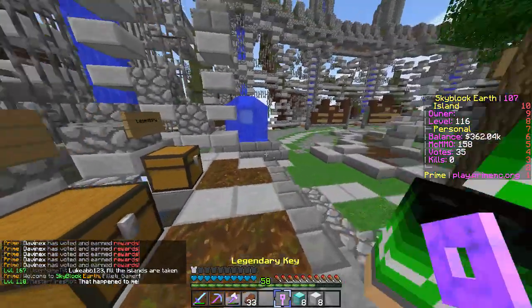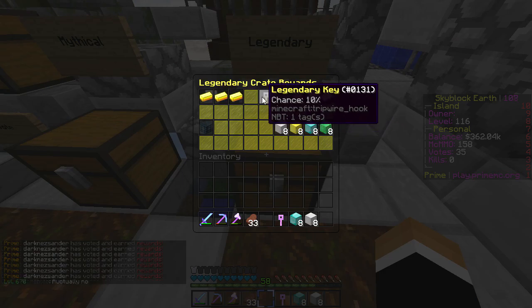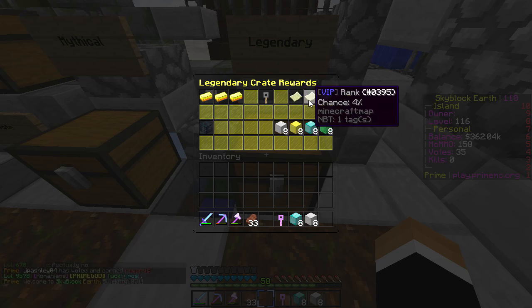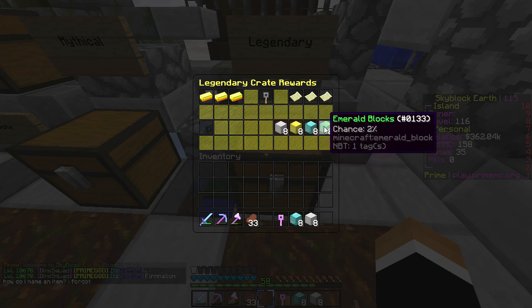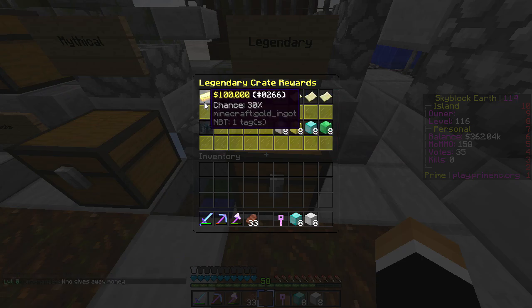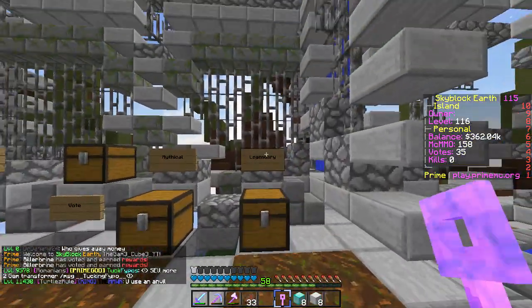Let's check out the legendary key odds. There's a 5% chance you'll get 500k - that's really low. There's a 100k option. You can actually get another legendary key from it, which is cool. Donator ranks - that would be insane to get. Iron golem spawner has a 25% chance, which is pretty good. Diamond blocks are a 3% chance. The 100k is the most common but the iron golem spawner is also really high up there.